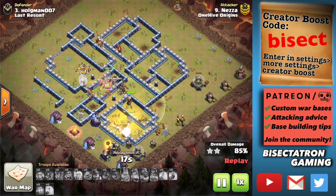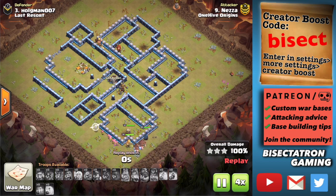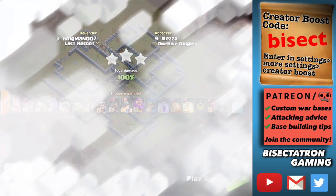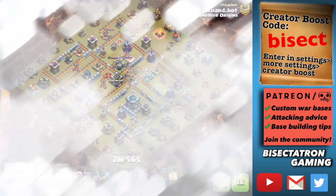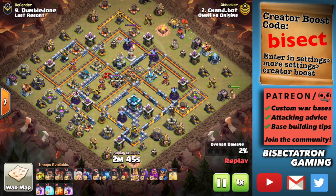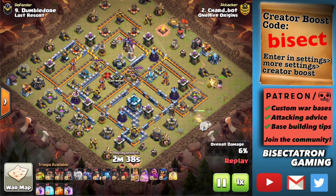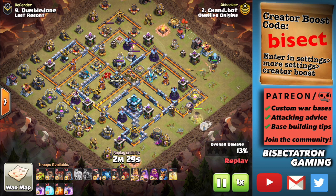Moving on to another attack — we'll talk about bases where the Town Hall isn't so easy to Queen charge. I think the so-called anti-two-star base, which I'd call a Town Hall Central base — a symmetrical or ring-type base — actually tends to be harder to three-star because the Town Hall cannot be Queen charged. I think that is a big part of why more traditional anti-two-star bases hold up better.